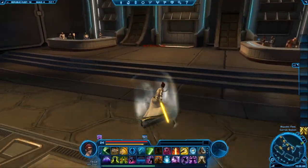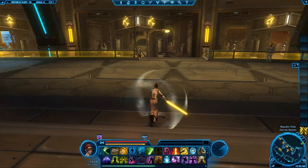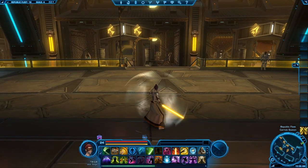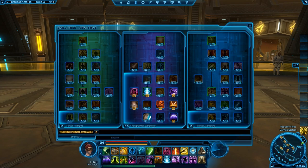We are also healers as well. As far as your class spec, it's all based on choice. I chose the way of damage, which is telekinetics. You also have a healing class, and basically direct damage and dot damage, which is balance for the most part.